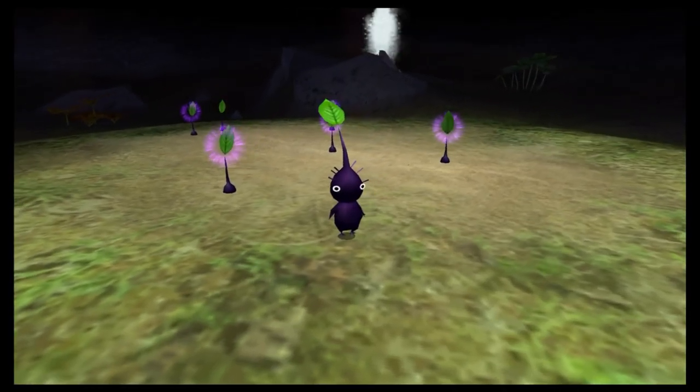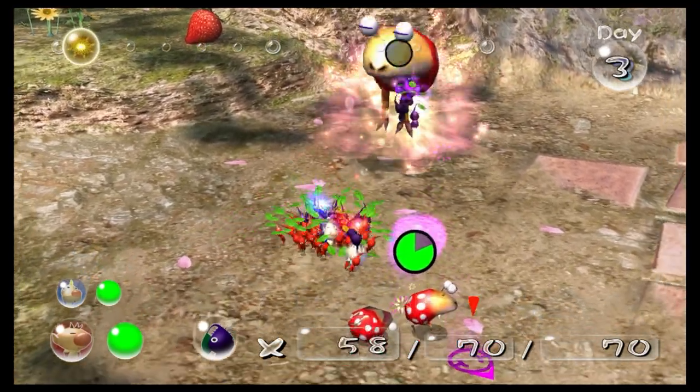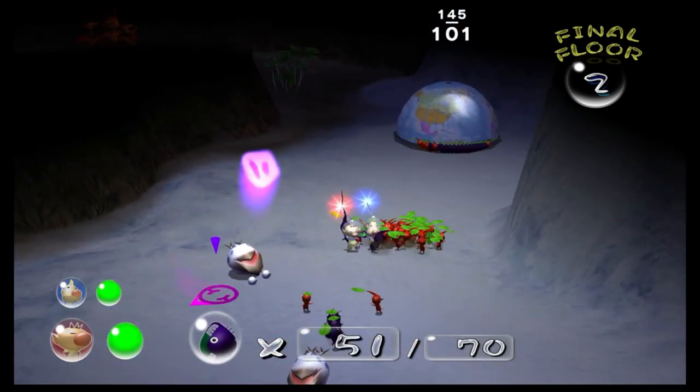Three new Pikmin types were added. Purple Pikmin are easily the best Pikmin in the entire franchise because they do massive damage with their slam attack, which can also stun enemies. They also weigh and carry 10 times other Pikmin, are immune to wind and panic, and are pretty much just overpowered.